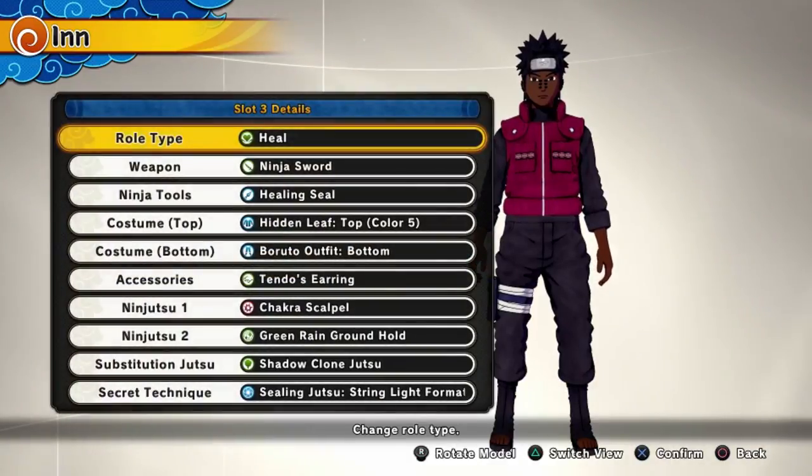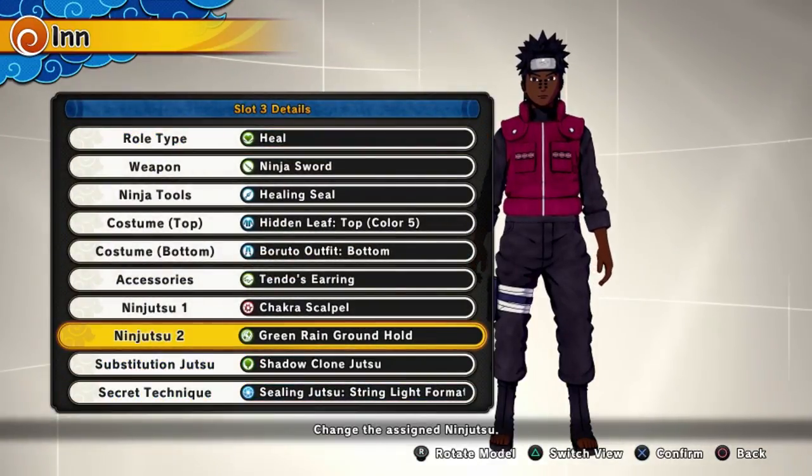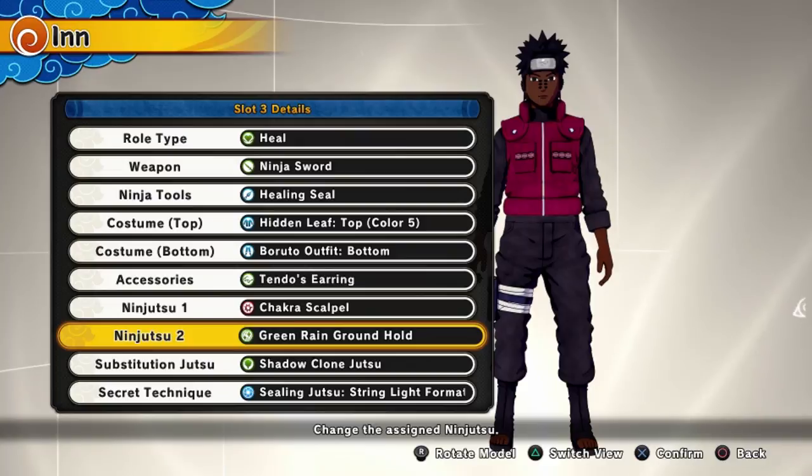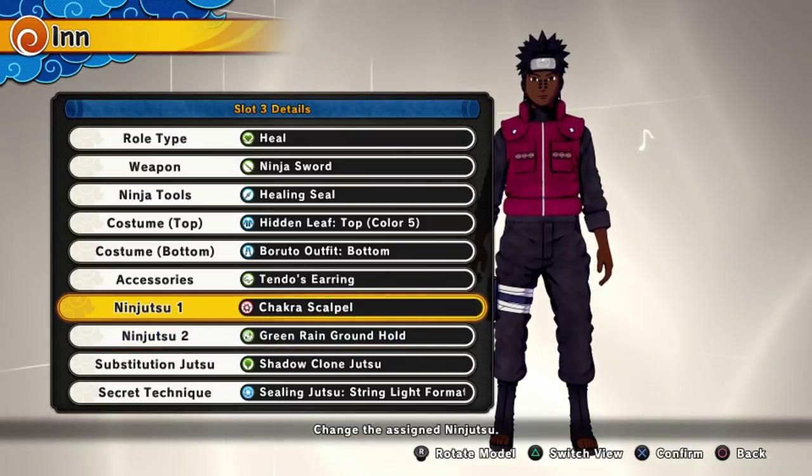Starting out at number five, we have Green Rain Groundhold. This jutsu is really good, but for it to be truly effective you need to combo it with a defensive type that has sand shield — I'll show you exactly what I mean. That's why it's number five. Number four is Chakra Scalpel, which is a really good jutsu.